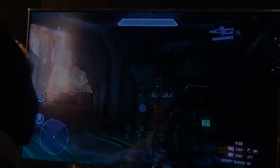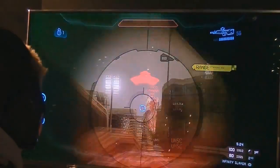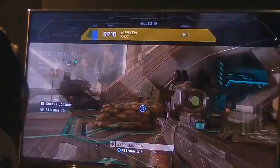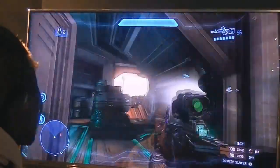Hello everybody, Toastmom here. Today we're going to be talking about the four different types of ordnance in Halo 4: the personal ordnance, the random ordnance, the initial ordnance, and the objective ordnance.